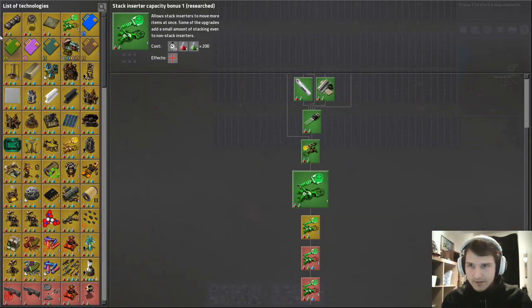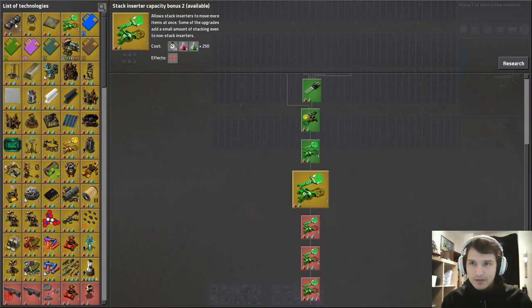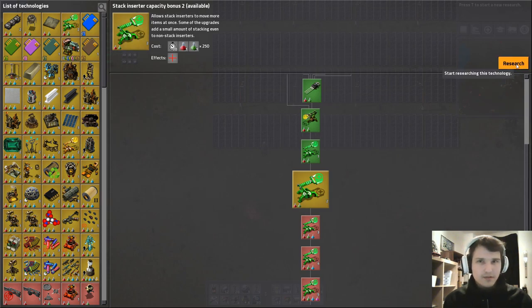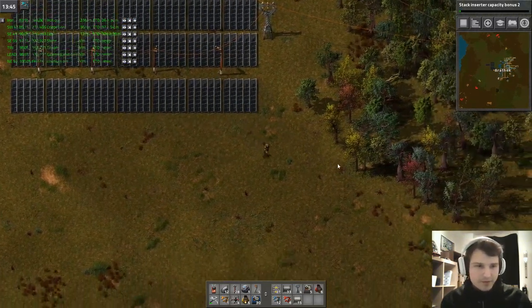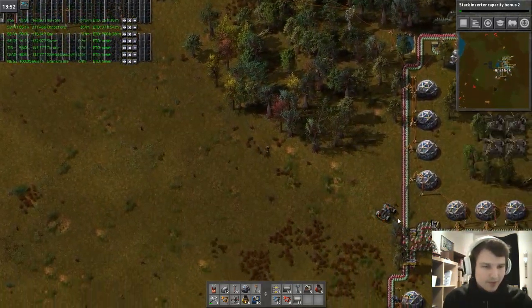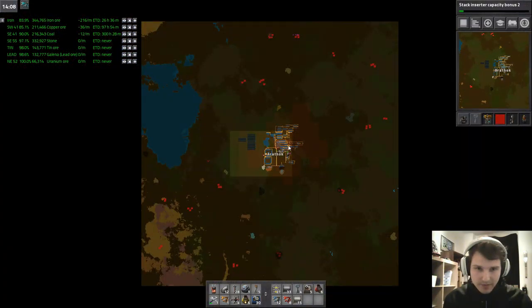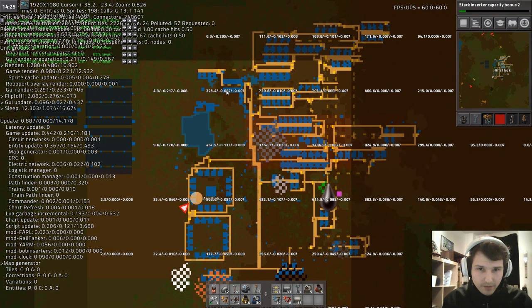Last time we finished off — let's see, let's do stack inserters — we finished off producing enough solar energy for ages. Right now our pollution output should be really good. It's manageable.